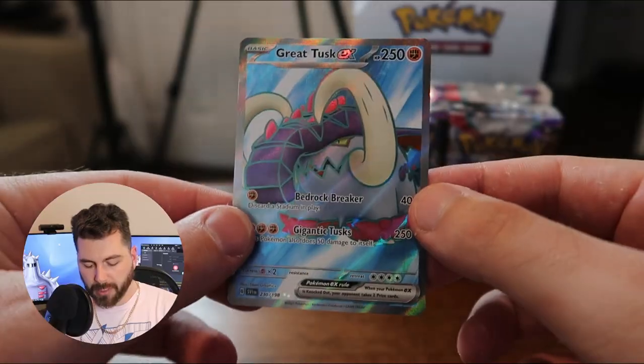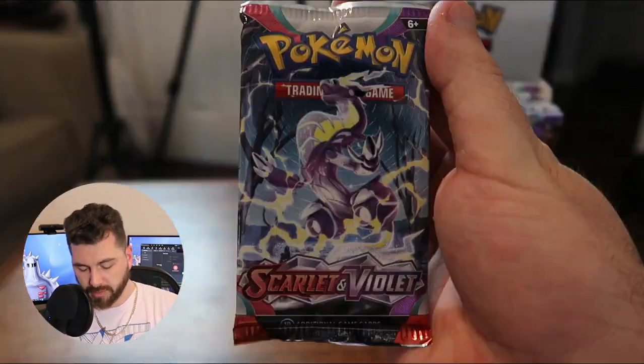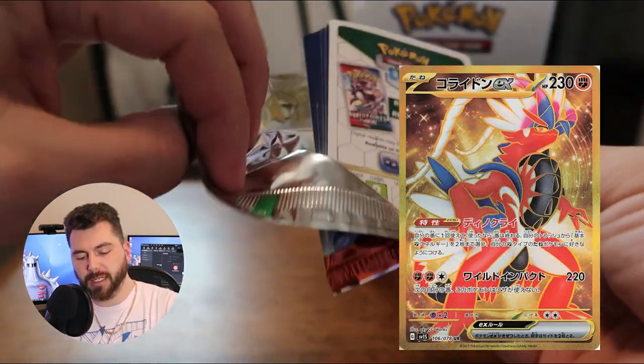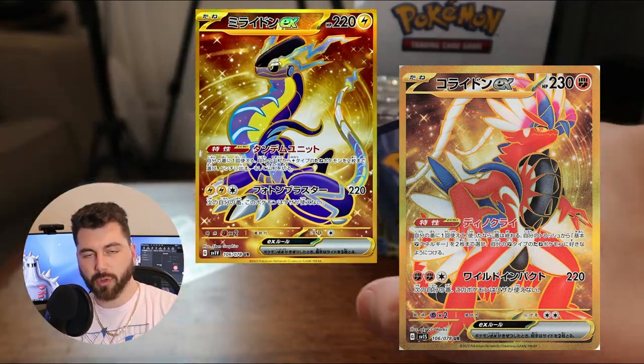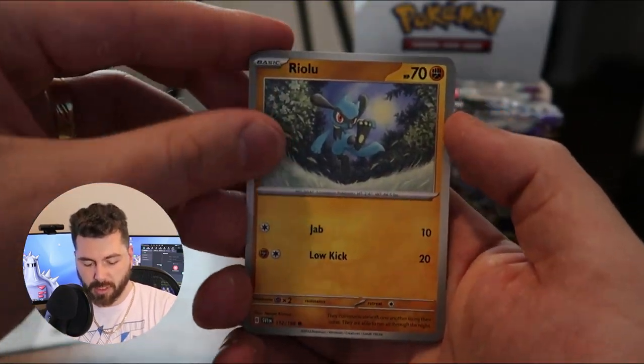Just before this, Aaron and I opened up one of these booster bundles, and we were able to pull a Great Tusk EX full art, which is a really nice card. So let's crack into this thing, and maybe we can get another one. Also, look at this pack art — it's so nice. Now, I know for sure that we're looking for the Koraidon and Miraidon EXs that have gold cards. To save time, we're just going to go straight through this, but the art on this is awesome.